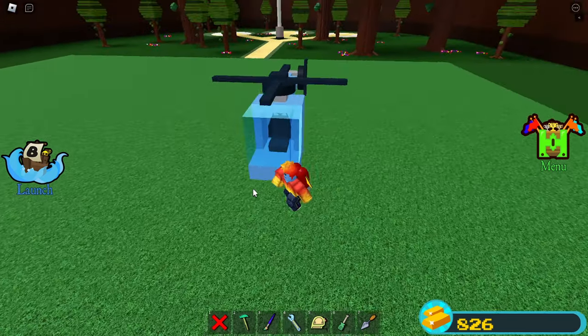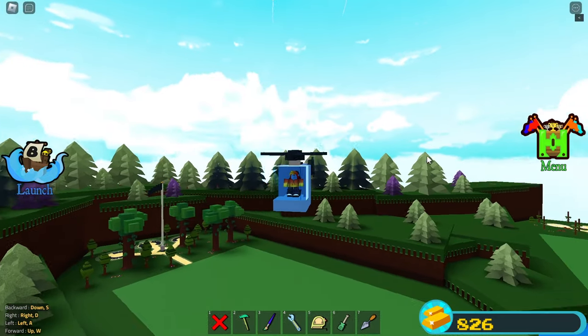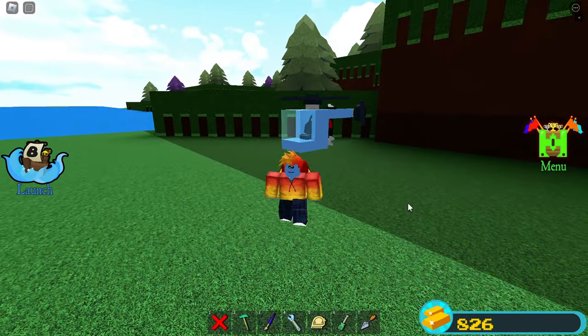To get into the helicopter, select it and turn off the collision — there we go. Turn on the switch to start flying. It's as easy as driving a boat — well, maybe because I'm using a boat motor! If you need any help, ask me down in the comments and I'll respond ASAP.